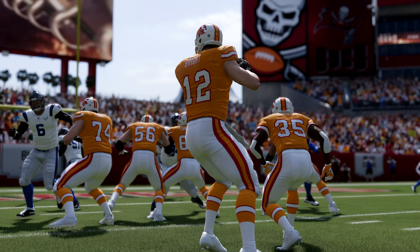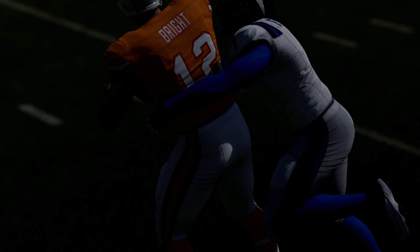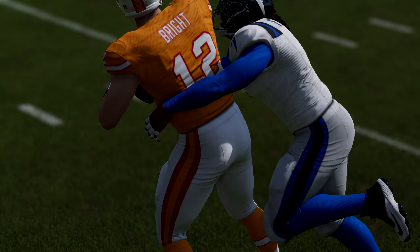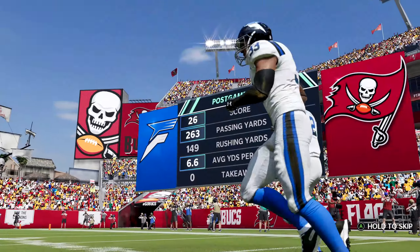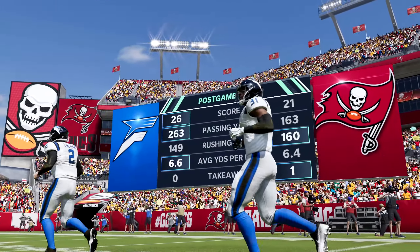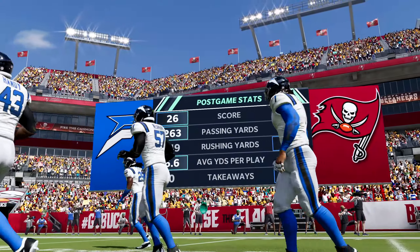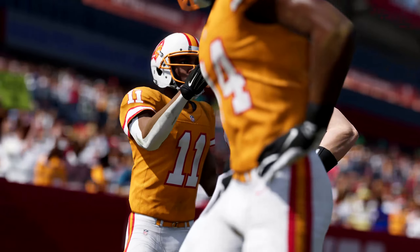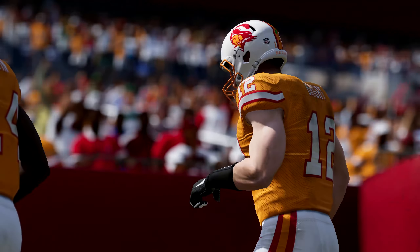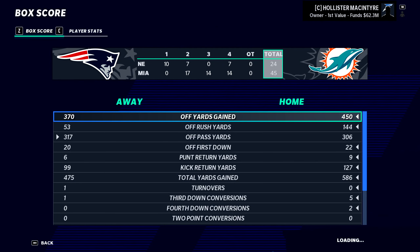The defense ended up becoming what won us that game. I do wonder how much the sliders impacted it. We'll play more games on this 50 threshold slider set — that is the default slider for speed threshold. All speed threshold does is increase or decrease the disparity between a 99 speed player and a 90 speed player, for example. I haven't noticed it make guys slower — I still feel like your fast guys have more burst than the slower guys. I think that was a better game and we'll monitor it going forward.